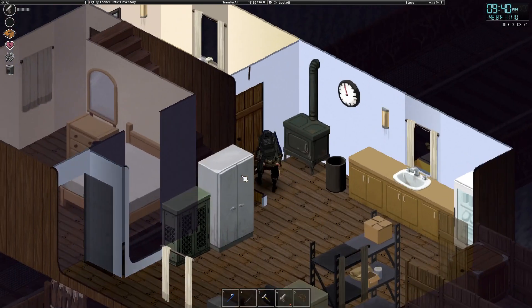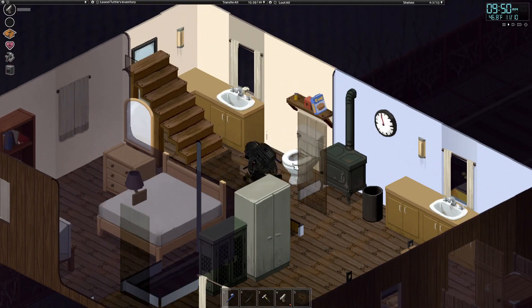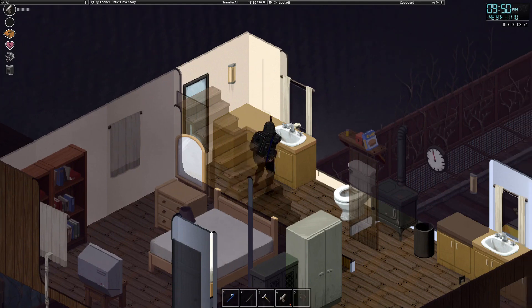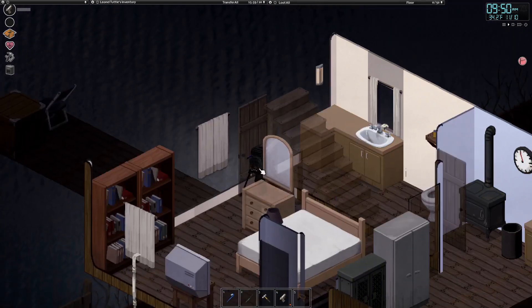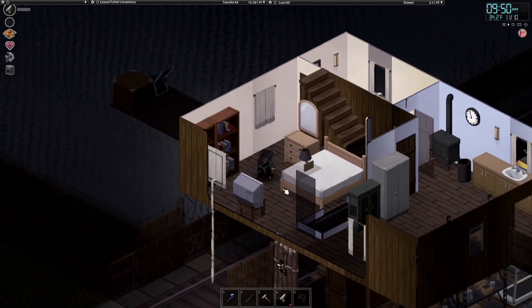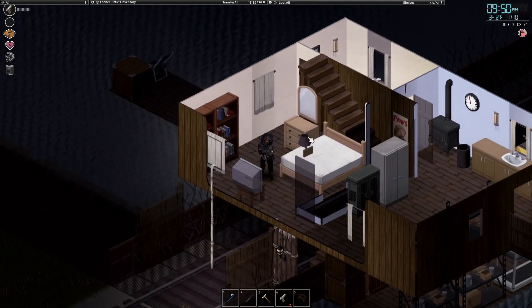Over here is my bathroom. I have my toilet, sink, little mirror and lighting. And over here the bathroom is also connected to my bedroom, which is where I sleep. I have a little TV setup and also a wall lamp I picked up from some houses.